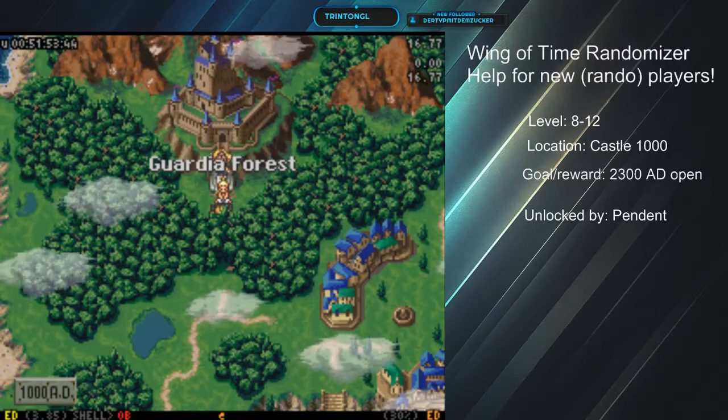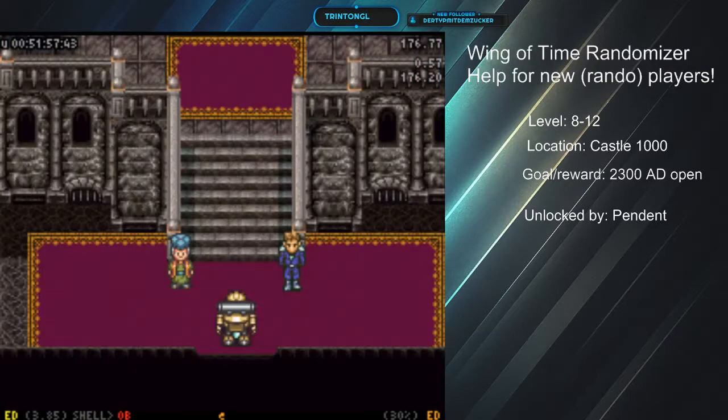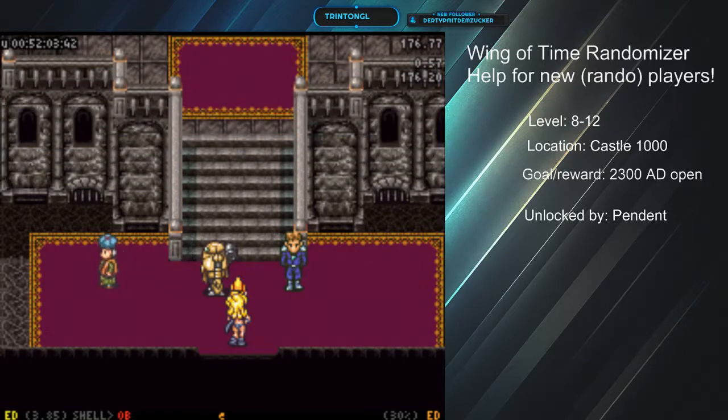Here we are, back in 1000 AD, and it's time to go on trial. Here's our lawyer, Pierre. We're going to have a talk with him, once we have the pendant, and submit ourselves to trial.